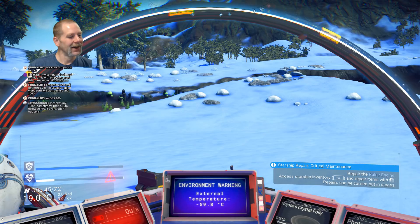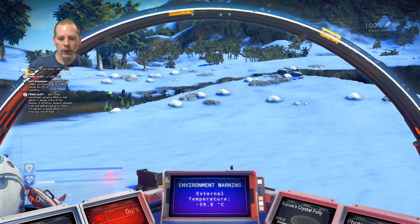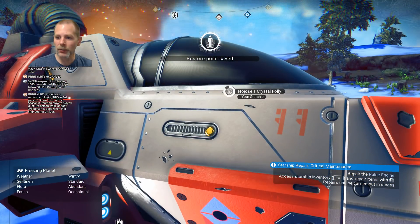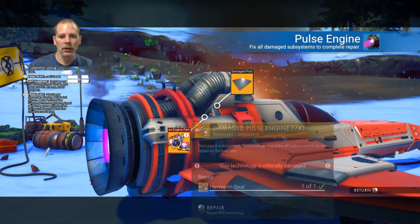Friendly dinos. That would be fun to be able to have pets and stuff like that. So we're gonna go... what do we need to do here? Repair the pulse engine. Access inventory with Tab. Okay, so we're gonna go to our ship, go to the pulse engine, and repair that.